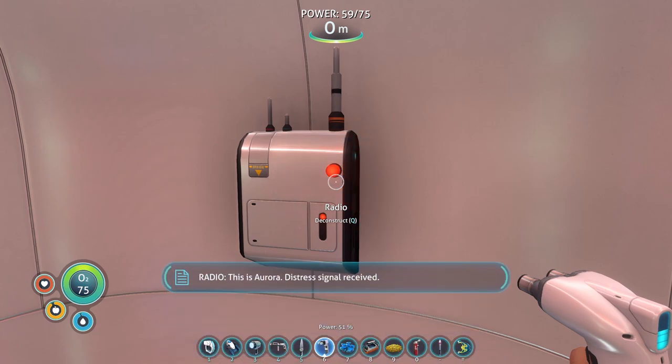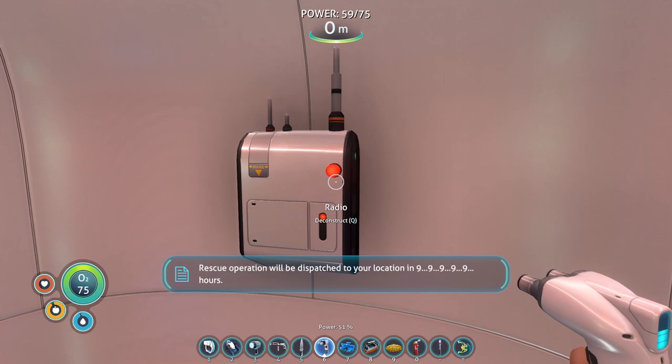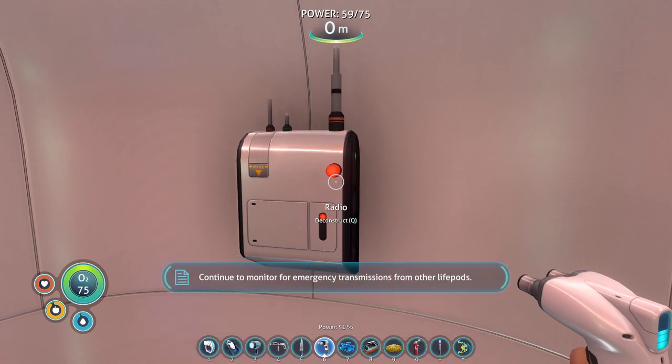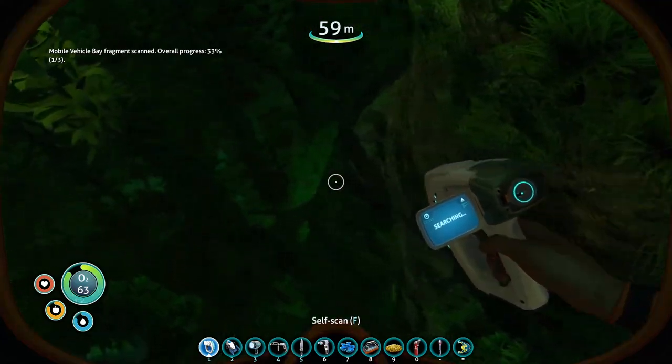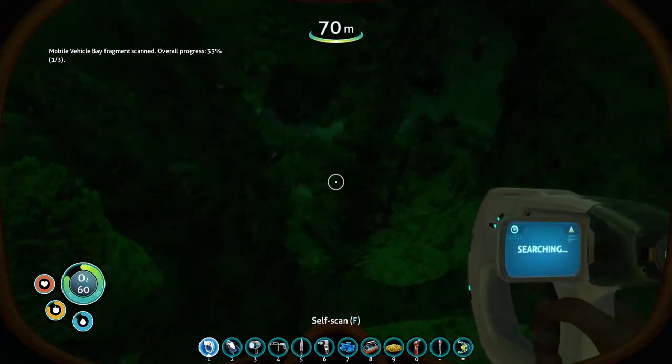Let's press the button and see what we got. This is Aurora - distress signal received. Rescue operation will be dispatched to your location in nine hours. Continue to monitor for emergency transmissions from other life pods. Vehicle bay - nice. First time I found that one this early.